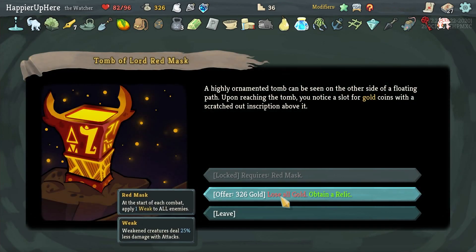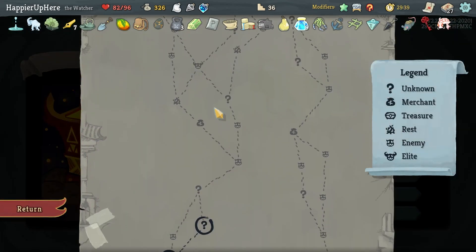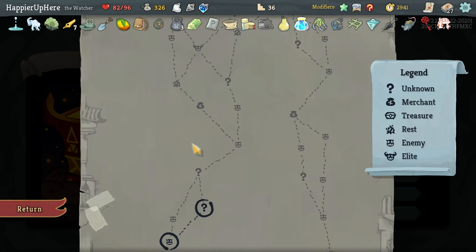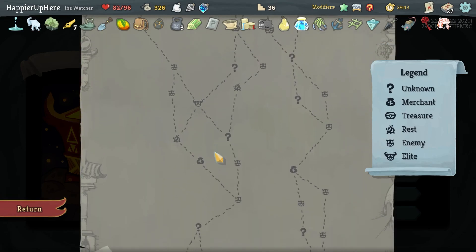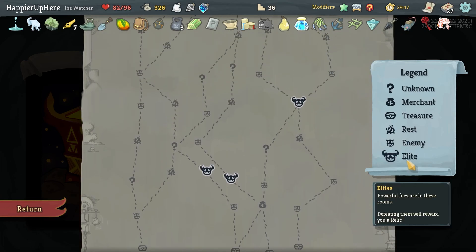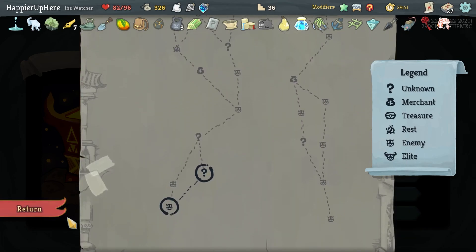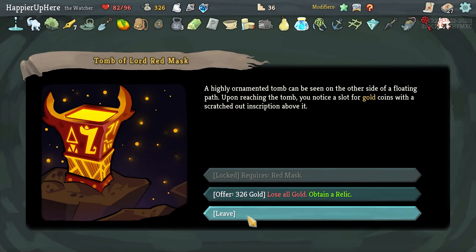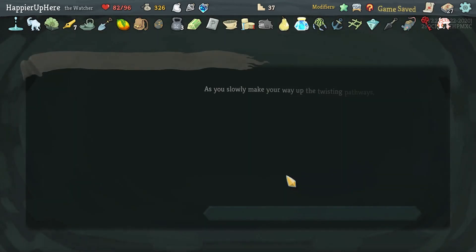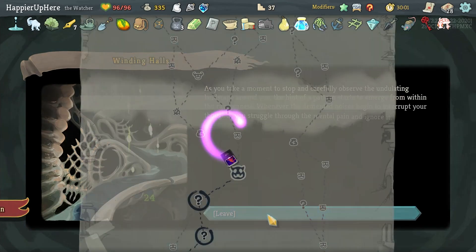I could skip a question mark room and go for the shop instead — I'm seriously considering that because with Courier I could get some nice cards. But 326 gold is a little too much to lose.